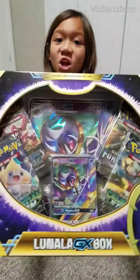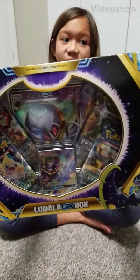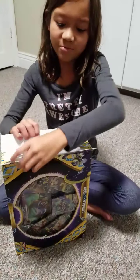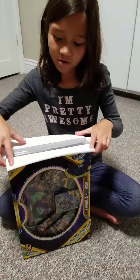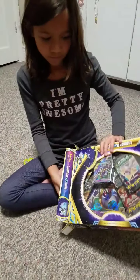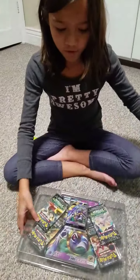Lunala GX! This is how it opens and we are going to take it out. Here it goes. Open sesame there! It says Celestial Storm and Forbidden Light, Steam Siege and Steam Sage.